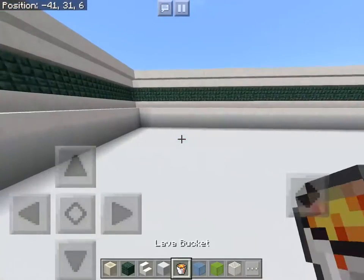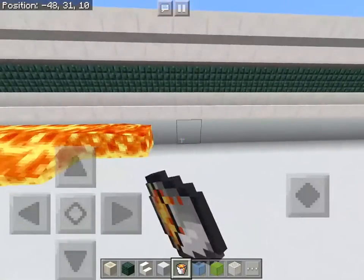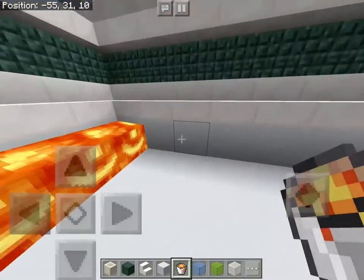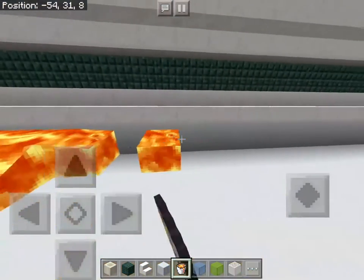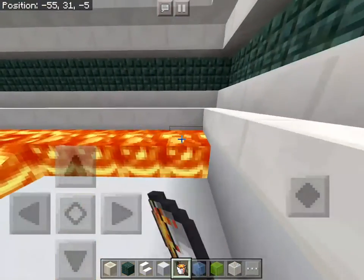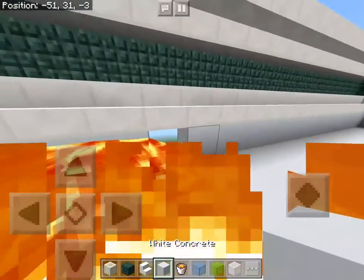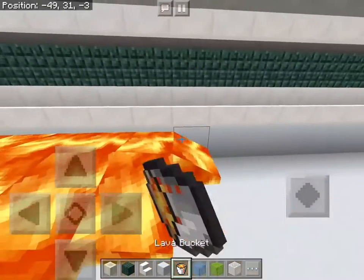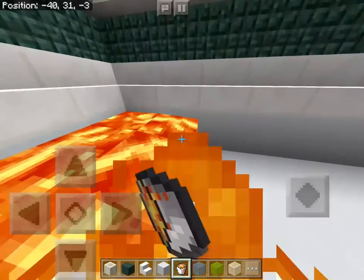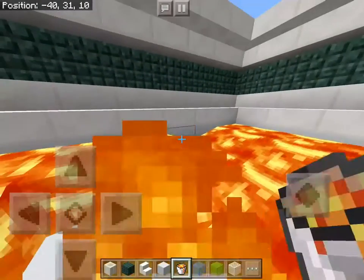I'm going to go ahead and start placing lava all the way around the outside. I'm going to the twins' birthday party as well, and what they're doing is watching Star Wars: The Last Jedi, which is going to be really cool. My family originally planned to watch it together on the 22nd, so because of this I get to watch it twice, which is fun.